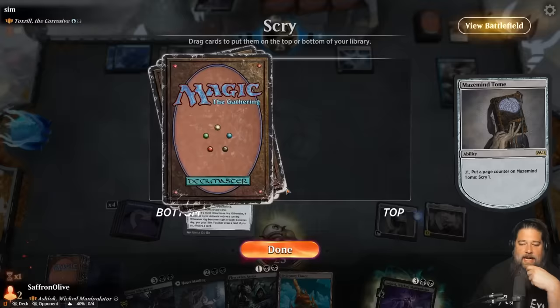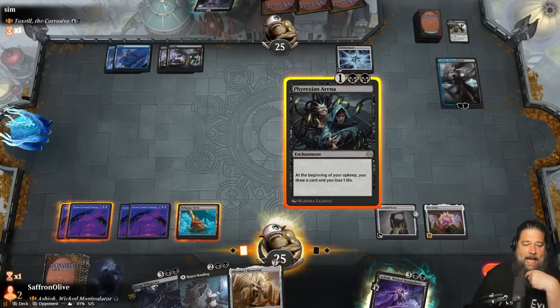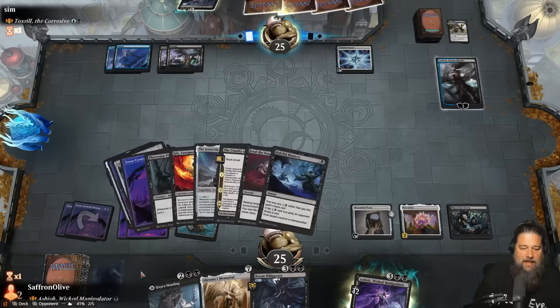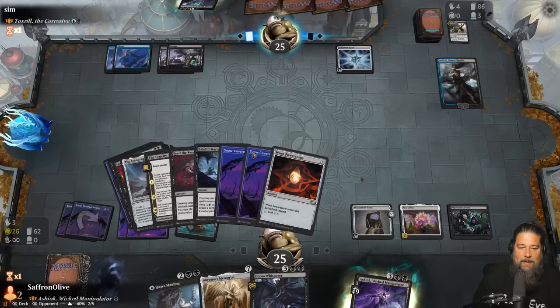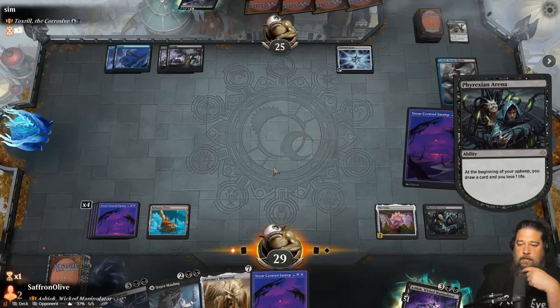What is that infinity symbol representing? I've never seen that before. Opponent mills us - not the Citadel! We have no way of getting Citadel back from exile. Our opponent still has not hit the Citadel, which is good. We draw with Maze Mind Stone and gain some life. We draw a Swamp, then another Swamp - we play the land. We try to counter the opponent's Ashiok on cast.